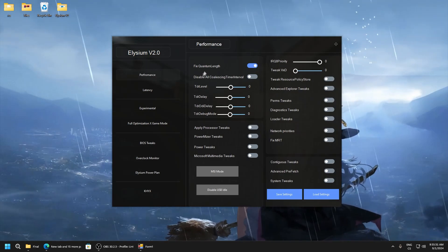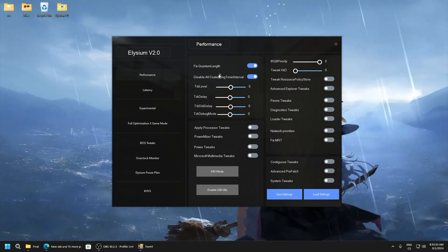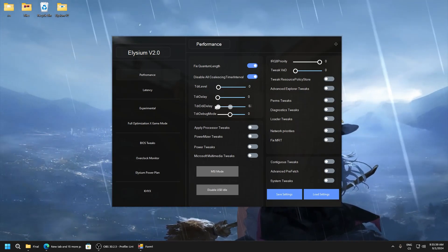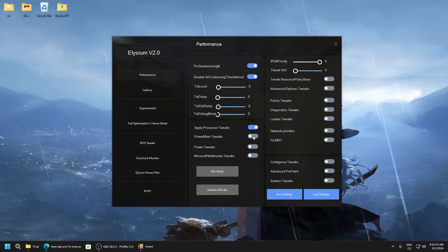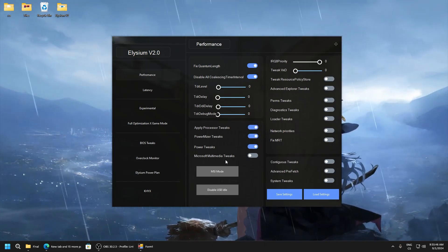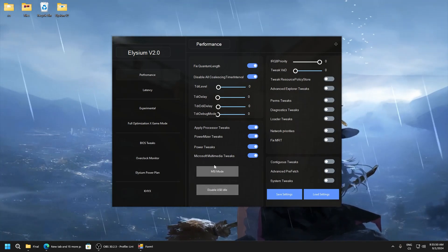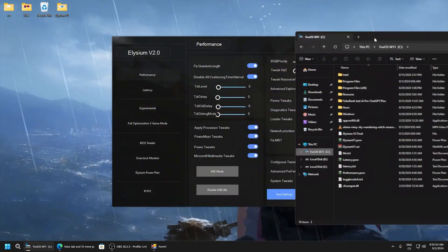We will start tweaking: disable all coalescing timer drivers — this is just a power saving feature. Set everything to zero here. Then processor tweaks, power miser tweaks, power tweaks, Microsoft multimedia tweaks — and here it will create a batch file on your C drive.